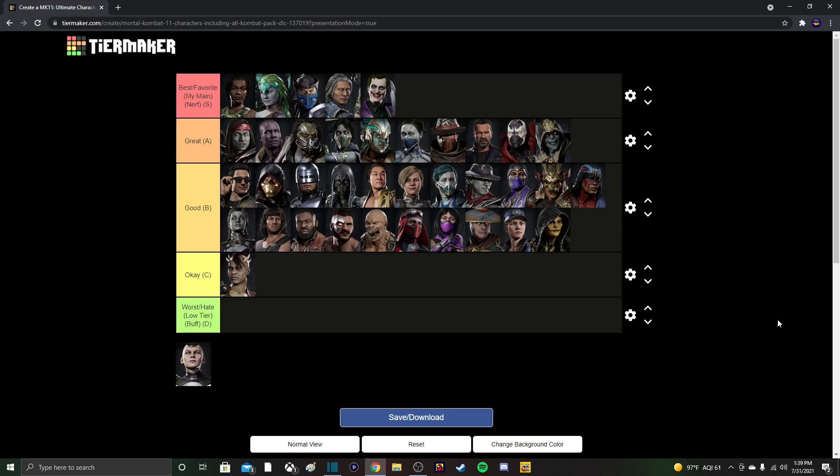Moving to A-tier, we have Liu Kang first. His forward 4-3 was so annoying back in the day that he definitely would have been S-tier, but ever since it got nerfed he's been such a fair character — very similar to Fujin and the Joker. That's why he's at the top of A-tier. He's a balanced character, a combo god, with a really good move set. His armor breaker is also great, especially in a corner. It's Liu Kang — he has to be good in every MK game.